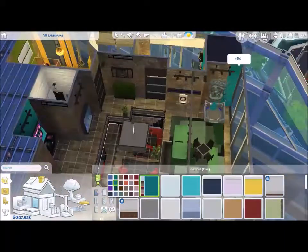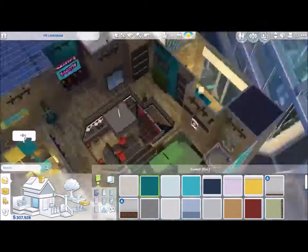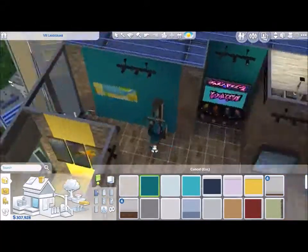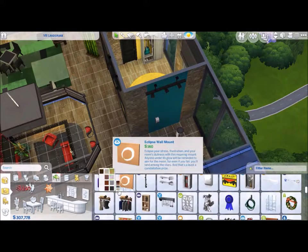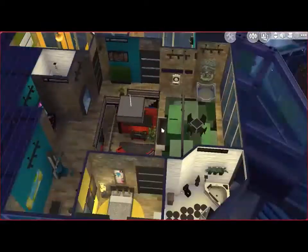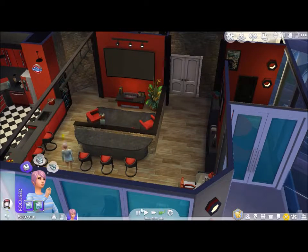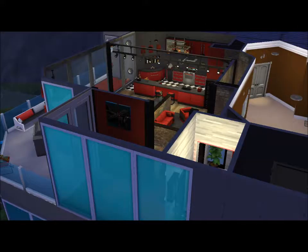Some wall details as well so it's not all brick, just like downstairs. Downstairs was red, so I decided to go with turquoise up here. I brought Riley in just to test those stools because I wasn't sure about them.